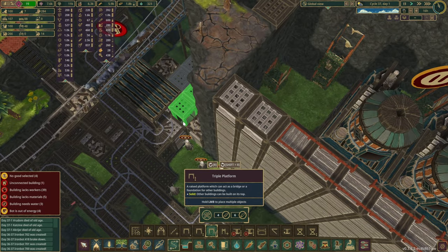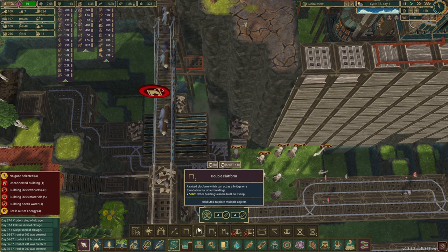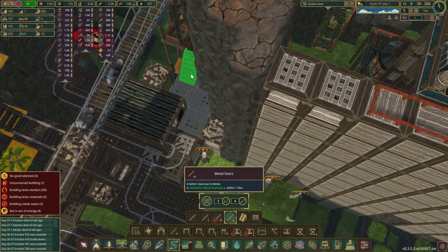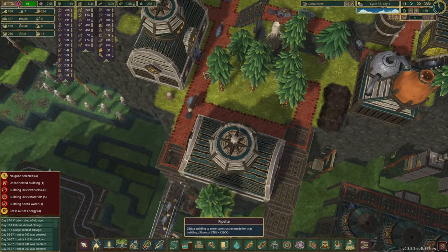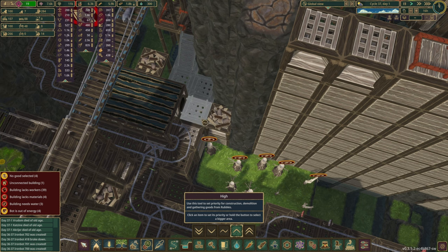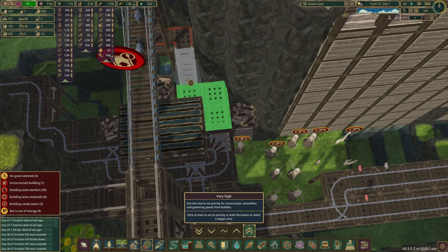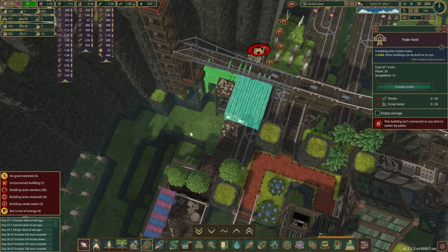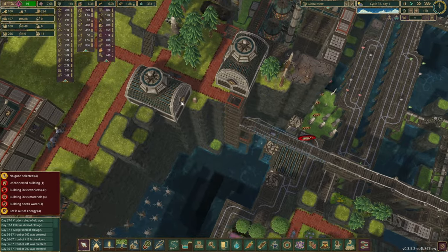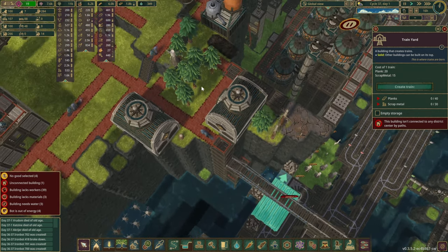That's a bit taller than we expected it to be. Since we have beavers here, why don't we put metal stairs instead - gives a bit of a decoration bonus as well. Here we go, we are now connected. I'd like to give you the highest priority because this is very important - we want our trains going. We're going to need a few resources: planks and scrap metal. We have both right now and we can give priority. As soon as it's connected we should be fine.